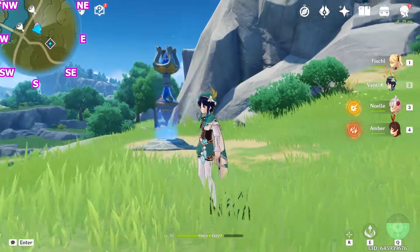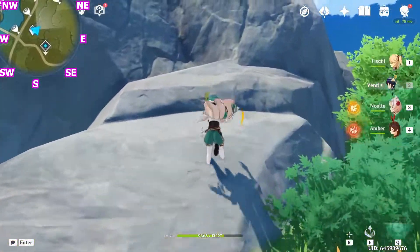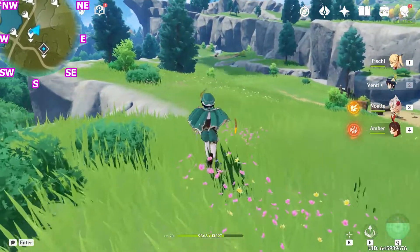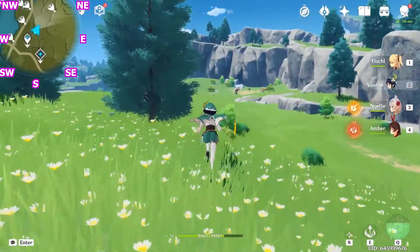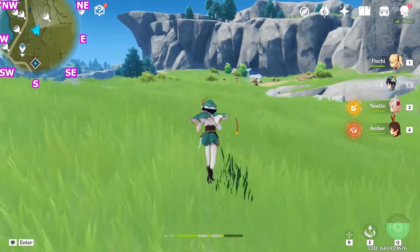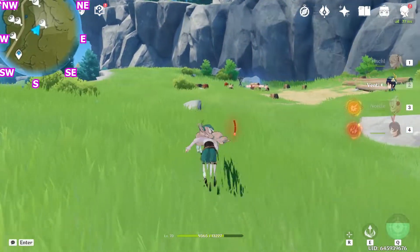So first of all, let's come over here to the Teleport Waypoint in front of Mondstadt's gate, and go north-east, climb up this ledge, and continue straight. You will see a chest guarded by killer trolls.